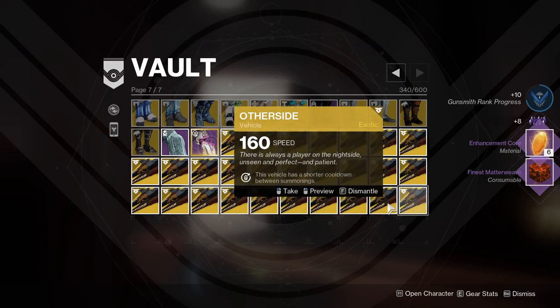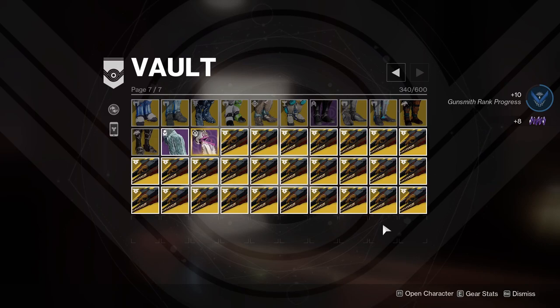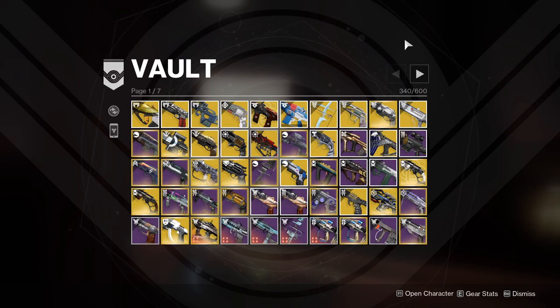That just leaves a bunch of Sparrows which I'm not dismantling because I'm holding the Legendary Shards and Glimmer. That is the end — it's taken me an hour and 50 minutes to go through this entire vault. We started with 597 in the vault and we're now down to 340. That is a big win for me, especially with Lightfall around the corner and a lot of new guns coming out. Destiny Recipes is in the description if you want an easier way to go through your vault, especially for duplicates. There's something therapeutic about doing it the classic way too — make sure you clear out your vaults before Lightfall drops.